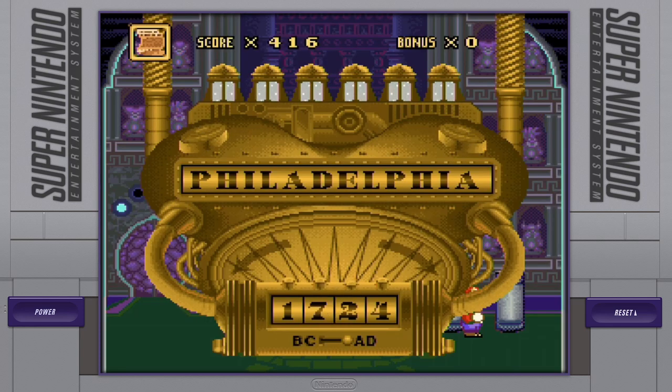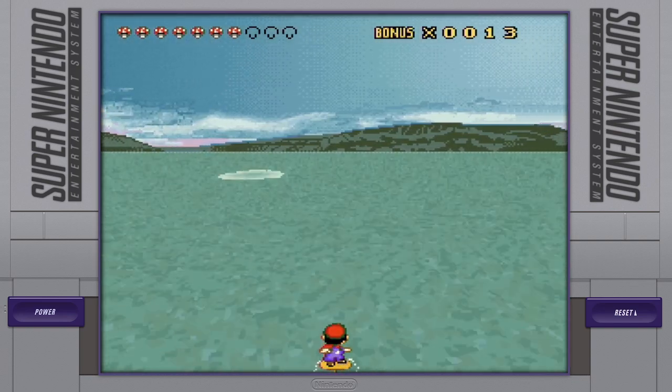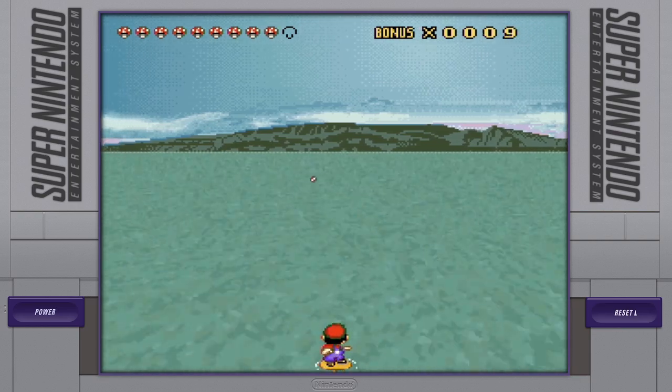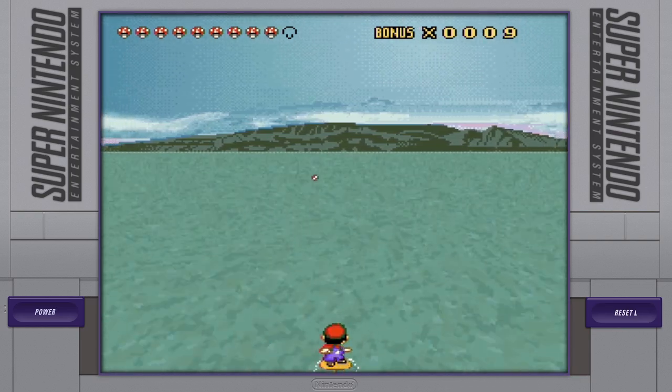First, you have to input the correct time period based on the artifact's history book. Then, in a concept totally out of left field, time is an ocean and Mario has to surf to the right time. Collect 10 mushrooms while avoiding the spikes, then hit a whirlpool of time!